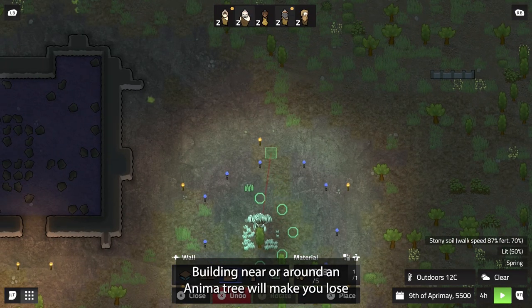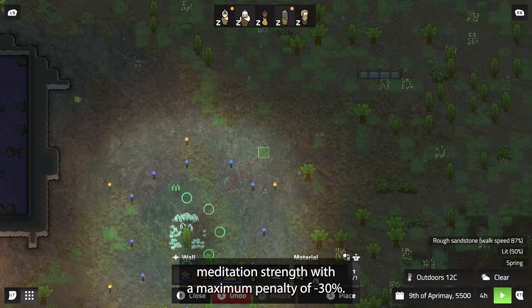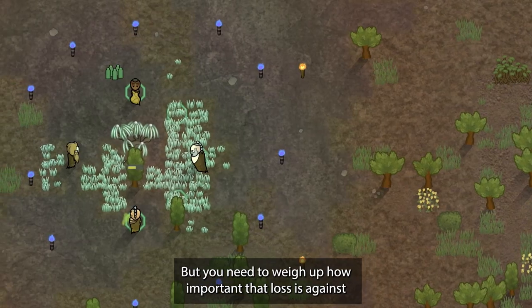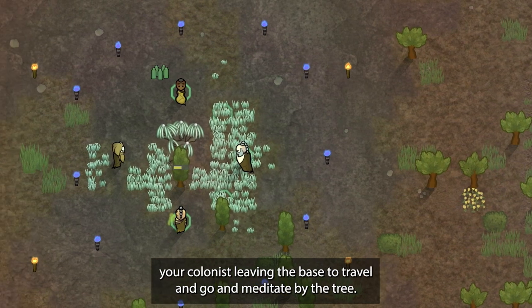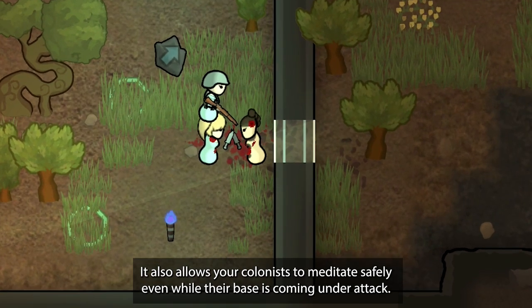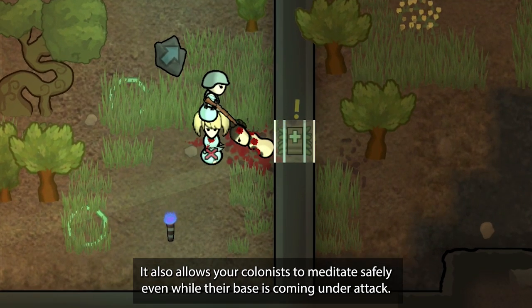Building near or around an anima tree will cause you to lose meditation strength, with a maximum penalty of minus 30%. However, you need to weigh up how important that loss is against your colonists having to leave the base to travel and meditate by the tree. Keeping the tree inside your base also allows colonists to meditate safely even while the base is under attack.